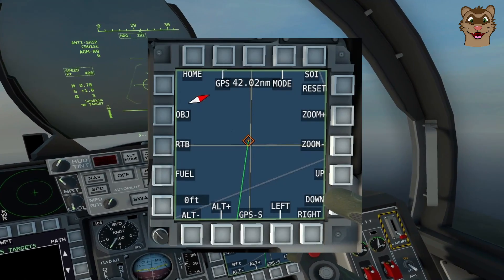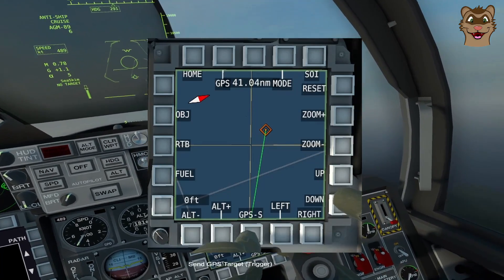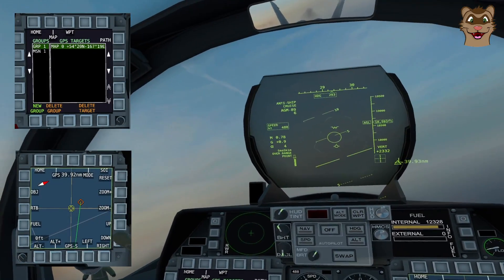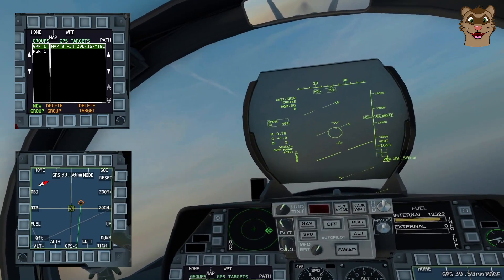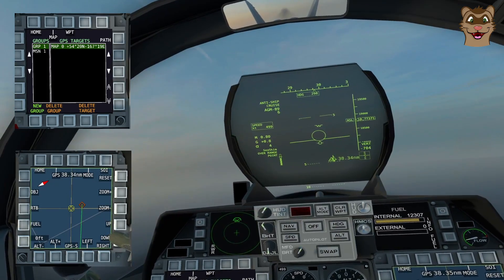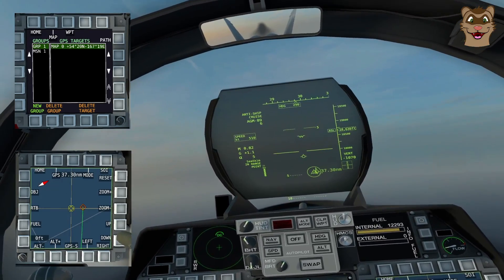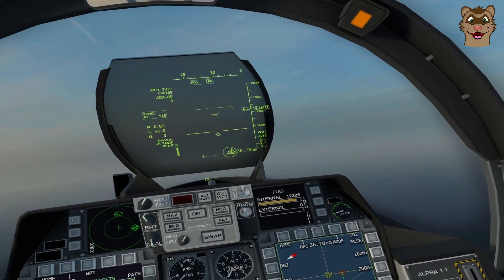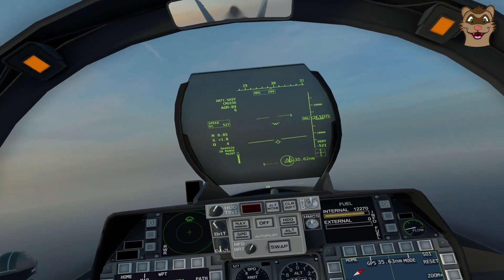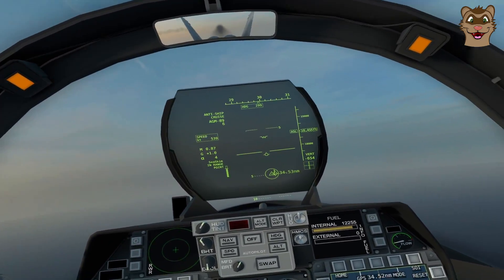The ship looks like it's going in a circle, so I'll estimate a point and set my GPS point there. On the HUD I can see I'm set to Sea Skim, but it's telling me I'm over range — too far away to fire right now. Once I get close enough that will change to 'In Range'. Once in range I get the shoot notification. As the missile reaches that terminal point it should start its Sea Skim process, going down to the deck and activating its onboard anti-ship radar.